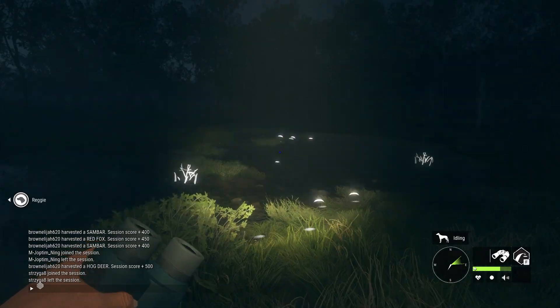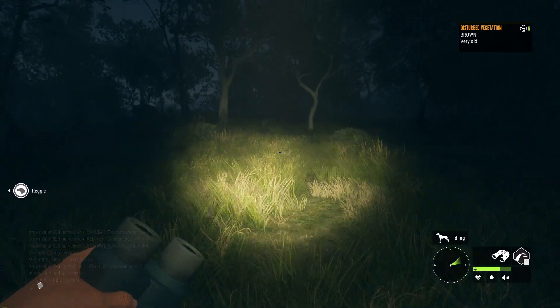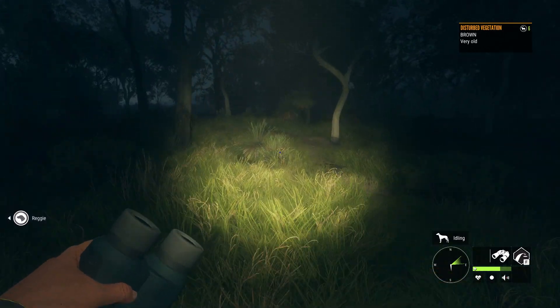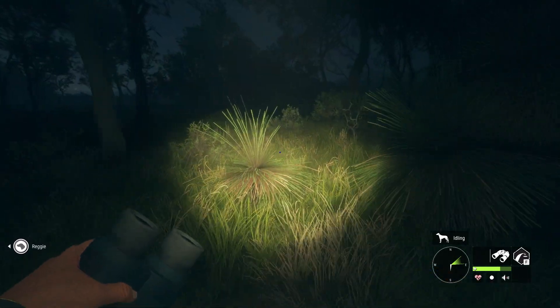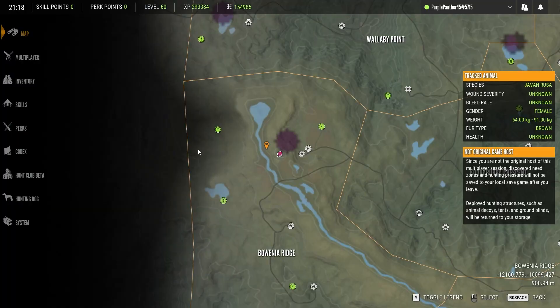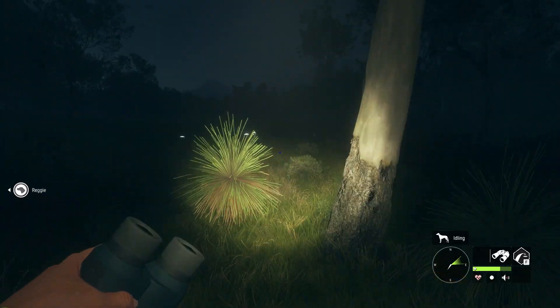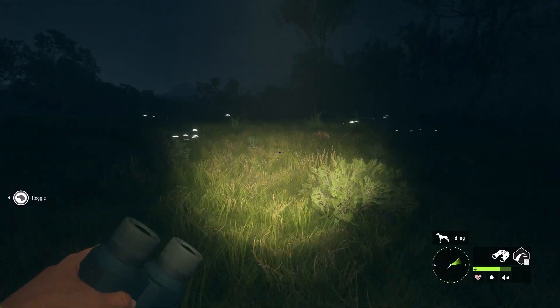G'day guys, welcome back. Once again today I'm out here on the Emerald Coast and today I'm going to be looking for some rooster deer and might switch up a bit later. I think I'm almost done with all the diamond species on the Emerald Coast. I'm currently missing the stubble quail and the rooster deer. I believe that may be it - I'm probably missing one but hopefully we'll find the rooster today.